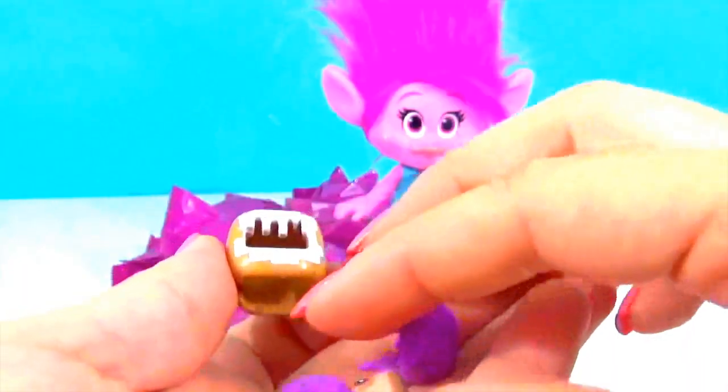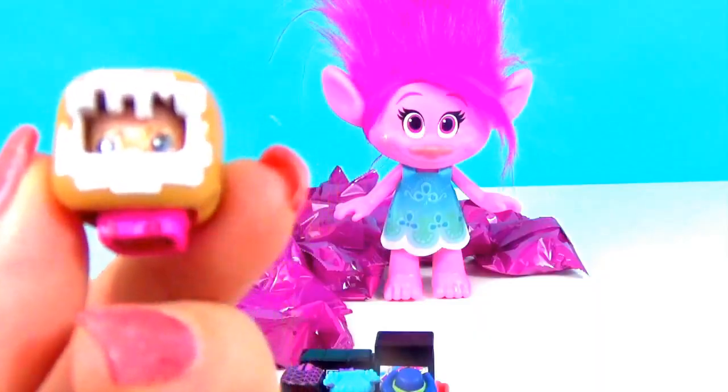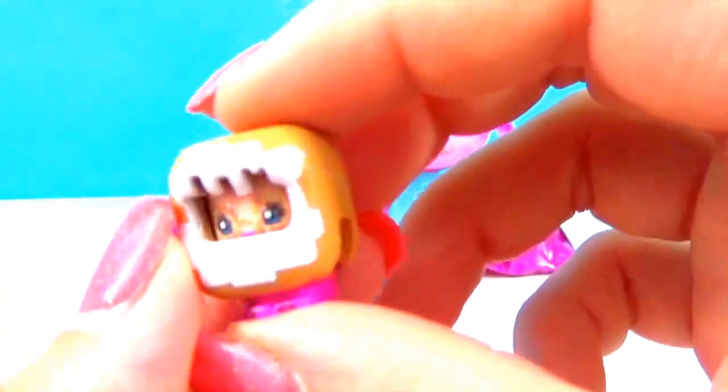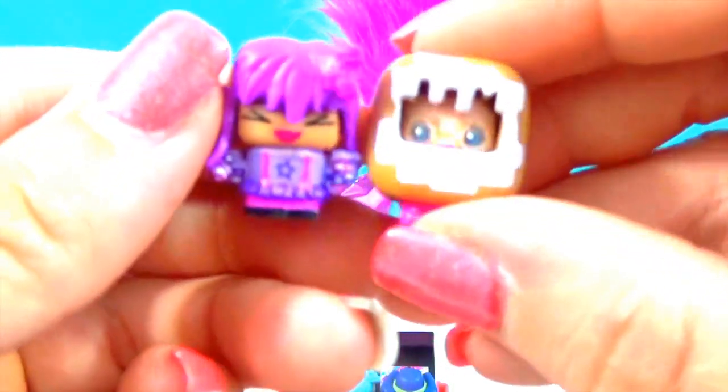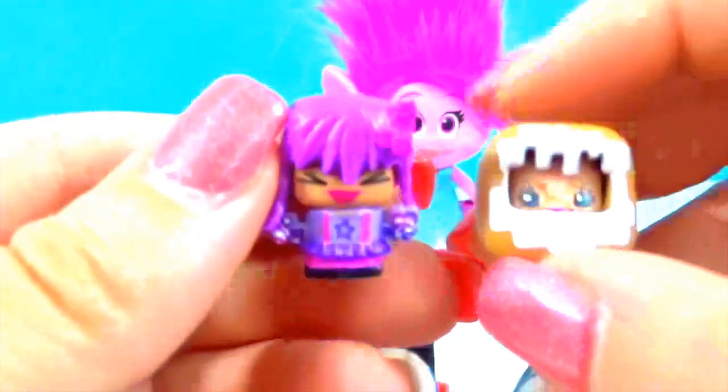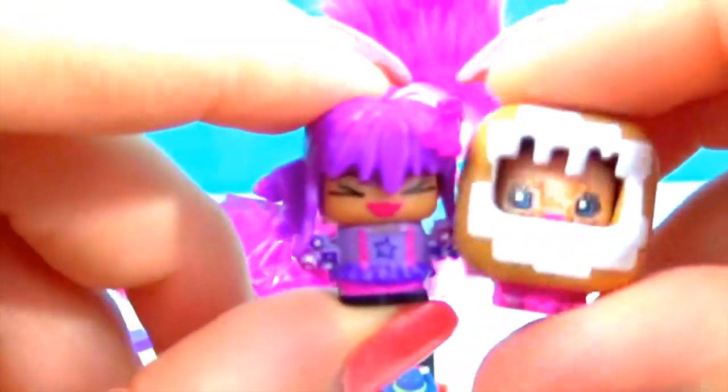It looks like we have some new friends. Holy moly, look at that one — who is this? Oh my gosh, that is so funny. This is Bagel — she's got a big old bagel head with some cream cheese on it. She looks good enough to eat! And with her she's got Purple Stars. They're both specials. I love how Purple Star's eyes are like so squinty — they're so adorable.